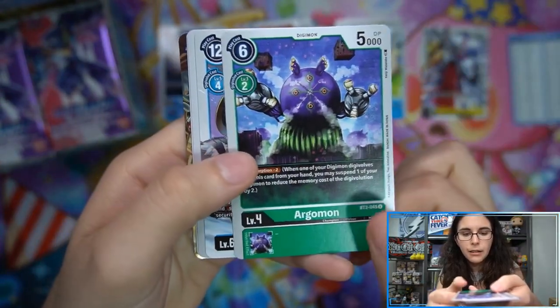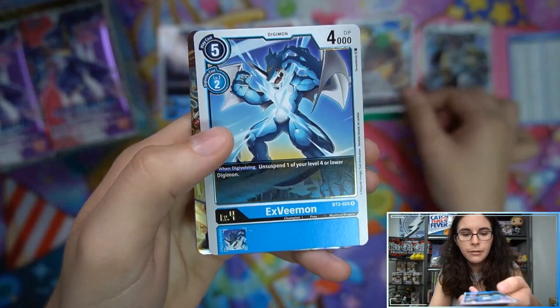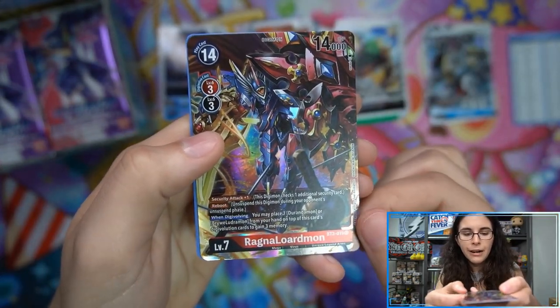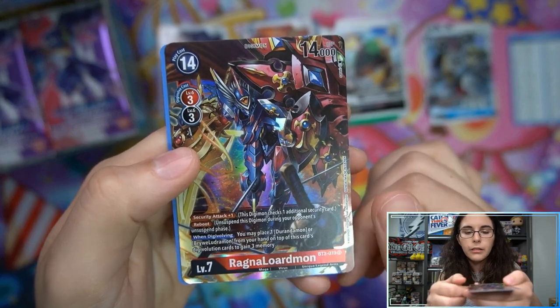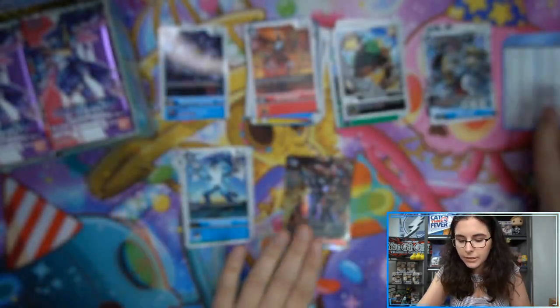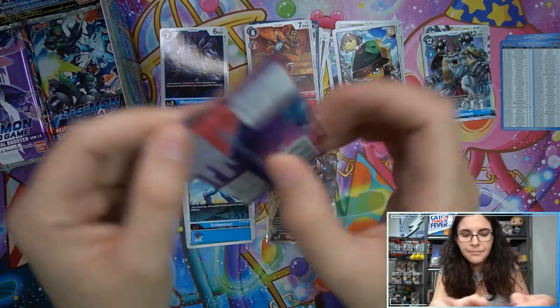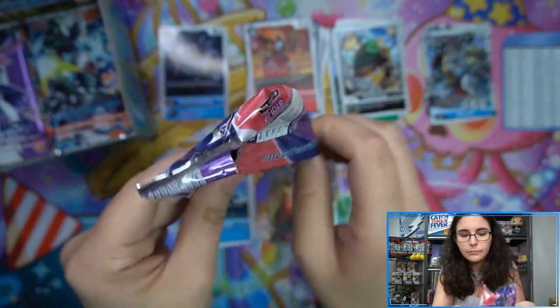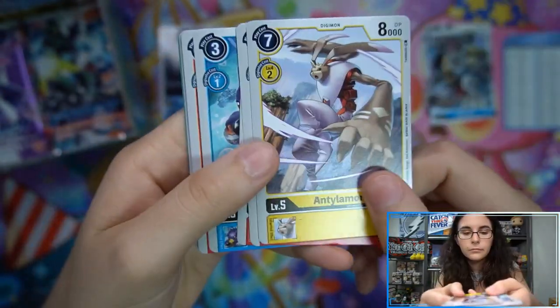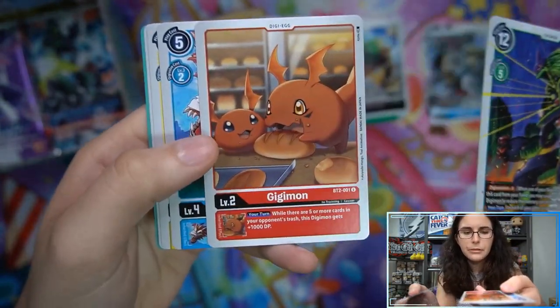We do have two rares in pack number one. Oh, we got something extra shiny coming up — got our uncommons, kind of like a full art style XV-mon rare, and we have a super rare Ragnalordmon. That's a cool-looking super rare. Another index card — I'm going to sleeve this up just because it is very nice and shiny. I wonder if we can find a secret rare — it says here on the back just 10 different supers and three different secrets.